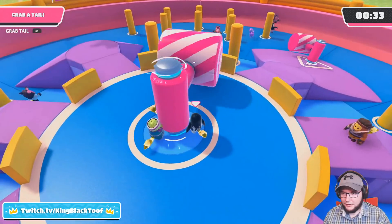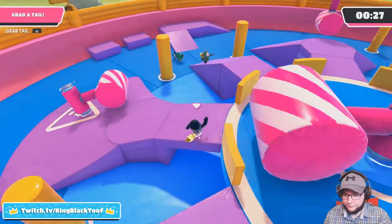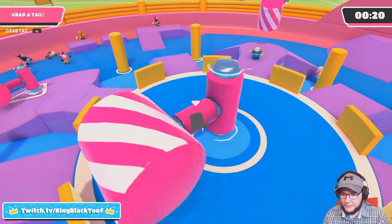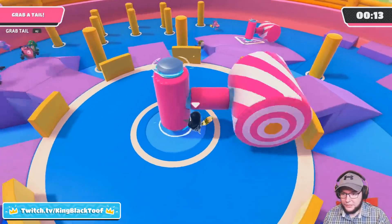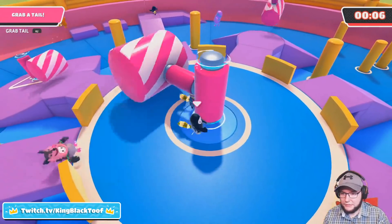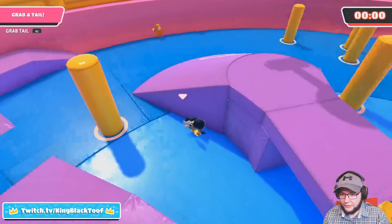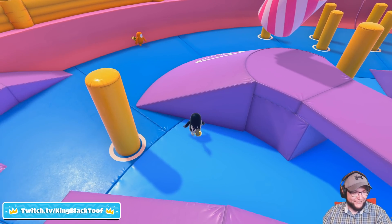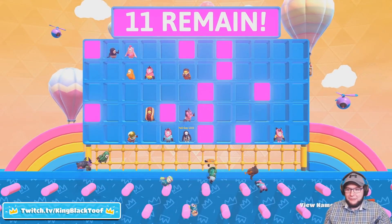I'm going to go now because there's loads of people trying to get the tail. Going around here is pretty cool — I'm going to go back to the center. The AFK strat actually works! It's so funny. I mean, it's not the best, but people will come to you — you don't have to start running around like a madman if you don't have a tail. You've got a minute and 30 seconds.